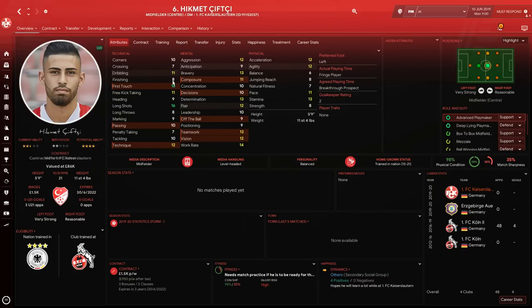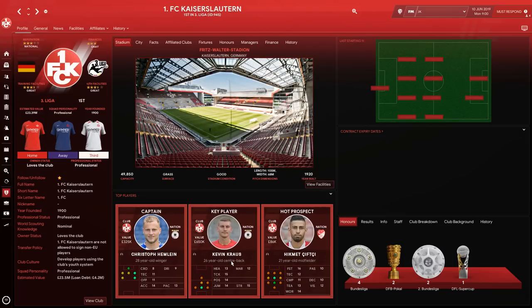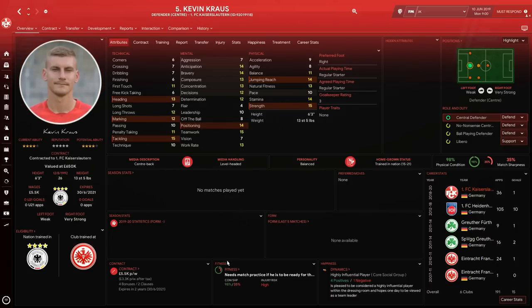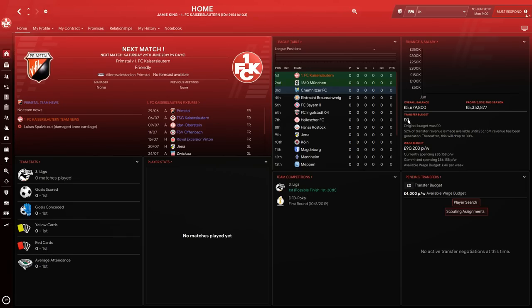You have a hot prospect in Hikmet, who has really good first touch — you'll want to hold onto him as he'll likely get poached. Your key player is Kevin Kraus, a really solid tackler with good experience at 26 years old. In terms of finances, they have 5.6 million in the bank, no transfer budget, but an available wage budget of 4,000.